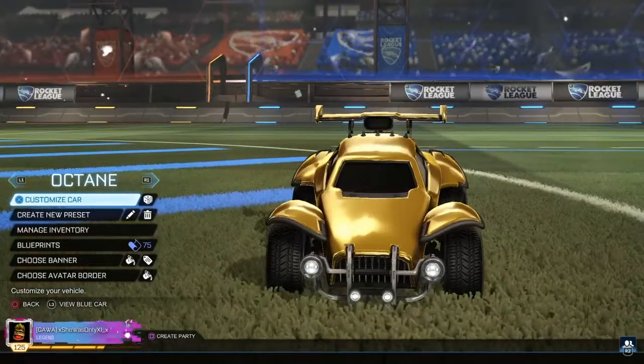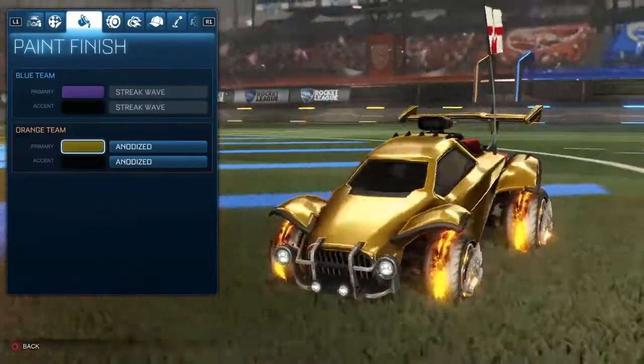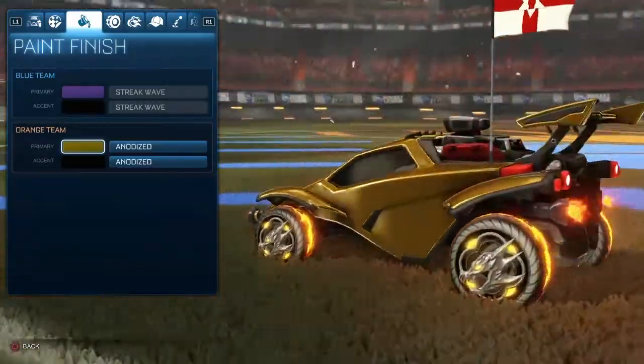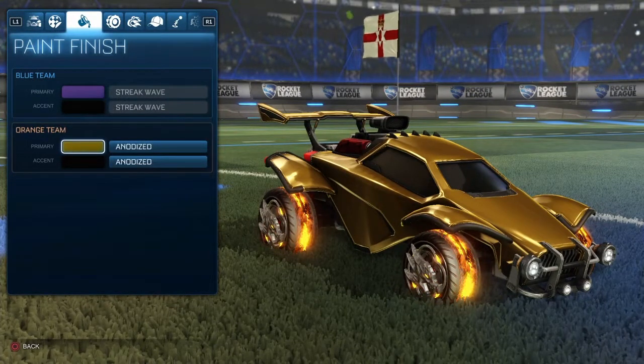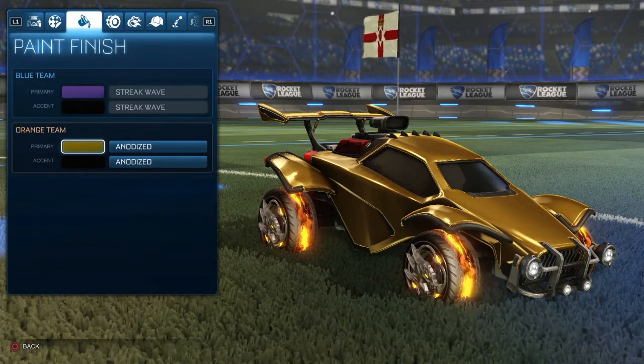Here's my car that I have now — go to Customize Car, go to Colours, and you can see the gold with the Dracos. That's basically your car done, it's as simple as that. Make sure you like and subscribe to be entered into the giveaway at 500 subs. Thanks for watching, bye!